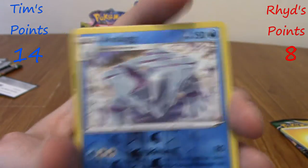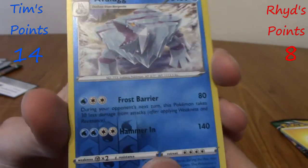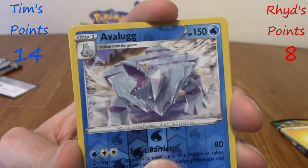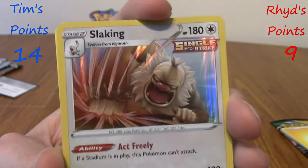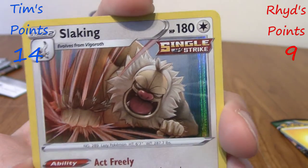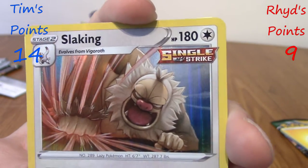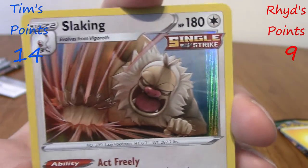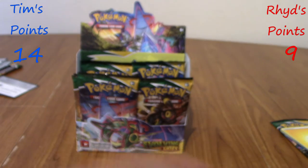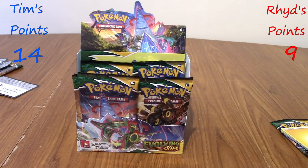Reverse Bergmite — I like ice types in reverse because it fits. And Slaking! Cool effect as well. It's fitting that it's Single Strike — a Rapid Strike Slaking would make no sense. That's a point for you. Nine points now — I'm actually not as far away from Tim point-wise.